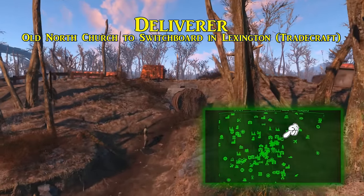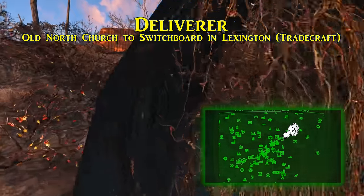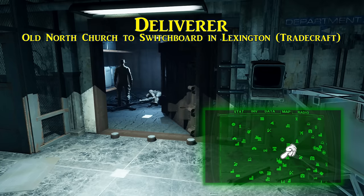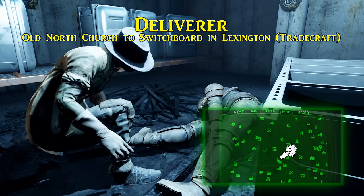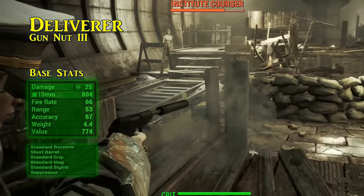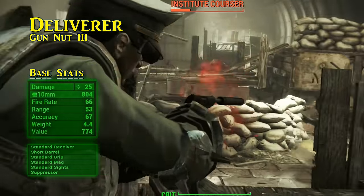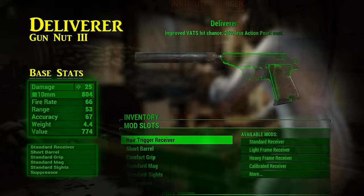For one of the most deadly ballistic weapons in the game, fifth is the Deliverer. This heavily modified 10mm pistol is found underneath Slocum's Joe in Lexington during the introductory quest for the Railroad called Tradecraft. Get into Switchboard and find your way to the objective, and the Deliverer will be part of your rewards. If you get the Deliverer early, it may be the first weapon you gain with a suppressor, because it comes with one by default. It also starts with a base damage of 25. It has a legendary effect improving the chance to hit in VATS and reducing action point cost by 25%, so regardless of your available action points, you will get a lot of attacks in VATS with the Deliverer.